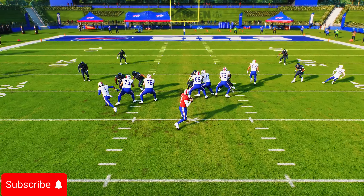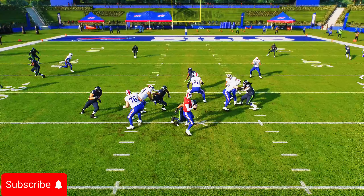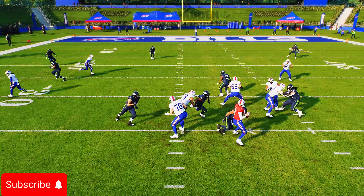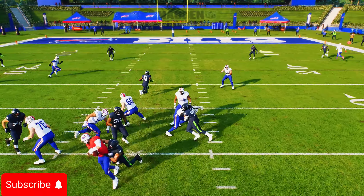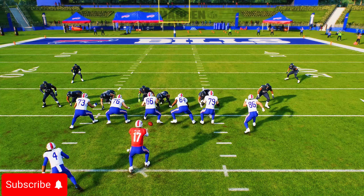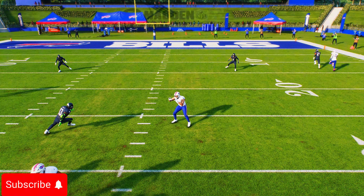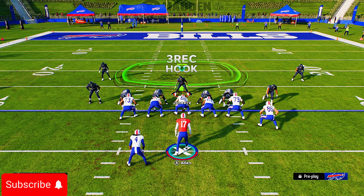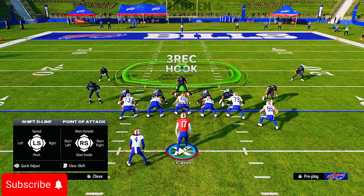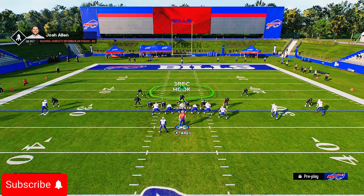The first way to set up this defense is by show blitzing — press RB/R1 to show blitz. Shift your D-line to the left side and slant to the left. Then blitz your user, send a four-man pass rush, shade underneath, and cancel out match coverage. To get the pass rush to come in, hold the left trigger to engage with the center so the DT comes in free.